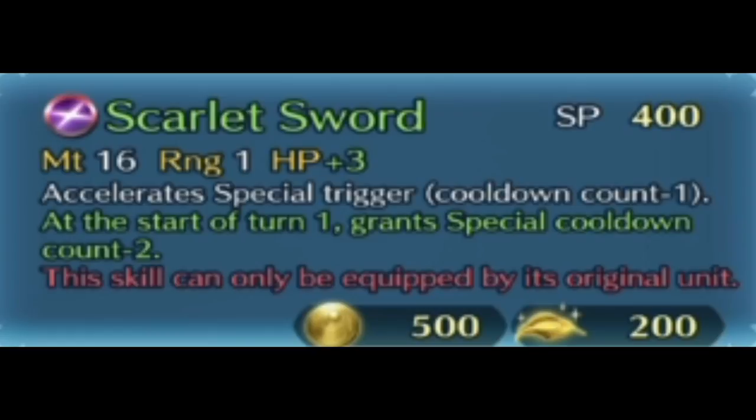Now let's go with the second weapon. For Navarre, he gets Scarlet Sword. Now Scarlet Sword is pretty funny — it accelerates special trigger, and at the start of turn 1, gets a special cooldown count minus 2. So this man already has infantry pulse pretty much built into his weapon.